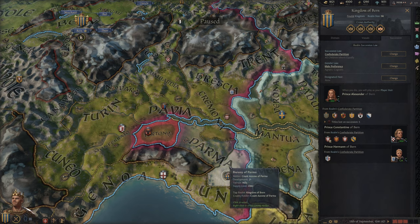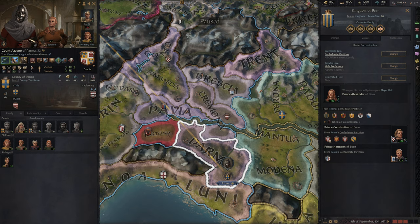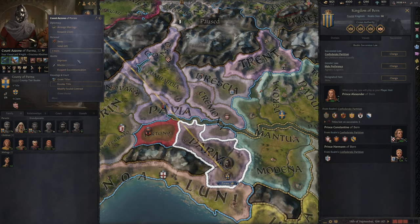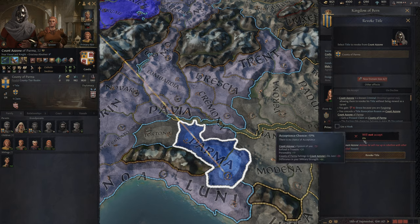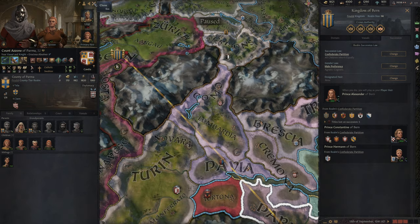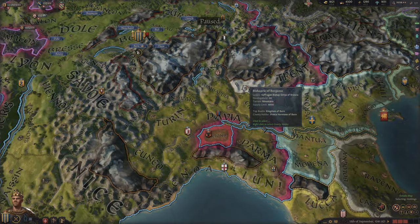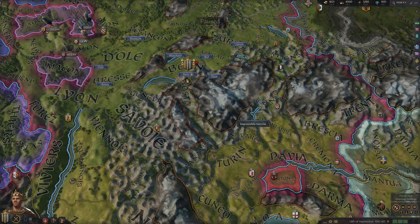He currently owns this county, and I'd like him to get a bit more. This other holder is a known criminal, so if we revoke his title the only one who will complain is him — it will not bother anyone else. He will decline, which means he'll rise up in rebellion, but we can deal with him easily since he only has a thousand troops. No one else will object because he's a known criminal.